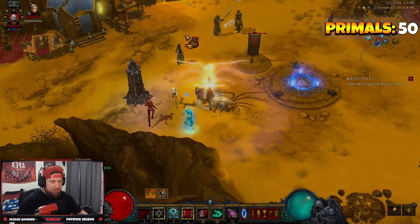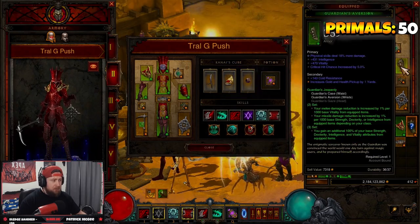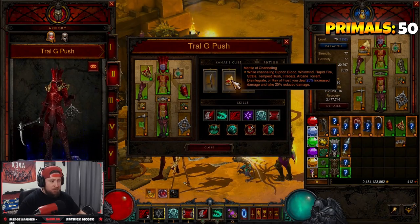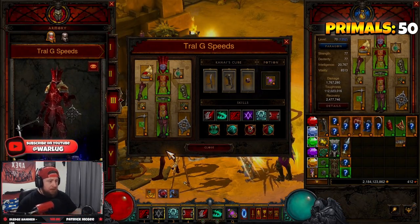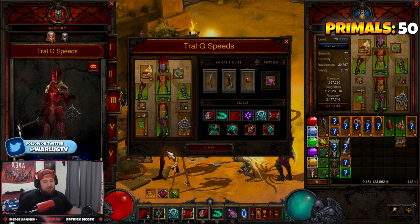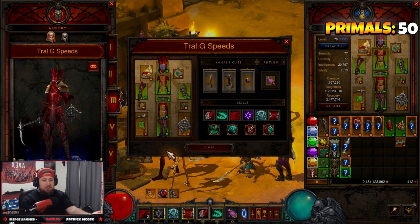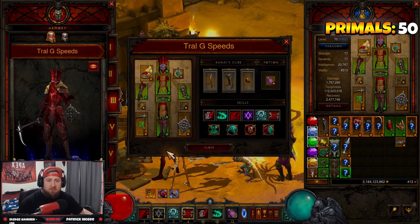Two minutes 35 seconds — not bad for a GR90. The difference in our push variant is swapping out the Guardian set for Aughild's and swapping the belt for Dayntee's Binding, then putting Mantle of Channeling in the cube. That is our Trag'Oul's Blood Nova speed build — very fun, pretty fast, and an absolute blast. The only negative is the channeling delay, but it's very strong. Like the video, let me know what you think, and if you're playing Necromancer this season in Season 28 — as always, stay gaming, catch you in the next one!